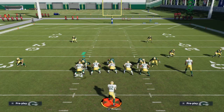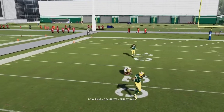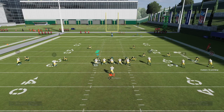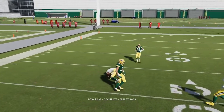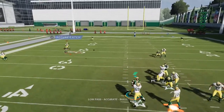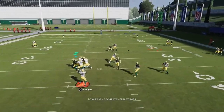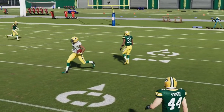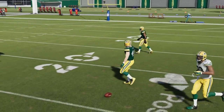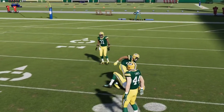For curl routes against man-to-man coverage, you want to click onto the receiver, hold left trigger, and come back to the ball — basically bring your receiver back to the ball. If you do that, you're going to reap some serious benefits. These routes are very underrated. Don't hit possession catch as soon as he throws the ball; come back and trigger him coming back to the ball. It makes a huge difference — it shields the ball from being intercepted by acrobat corners. Just bring them back to the ball and you'll see that basket catch.